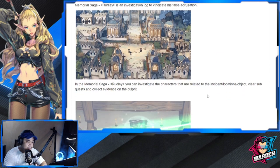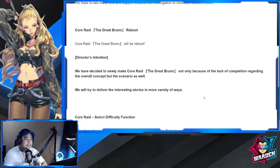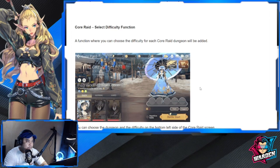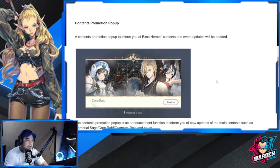For those who are fans of the story, this Memorial Saga will be your content — I haven't played it yet personally. For Core Raid, the Great Run Reboot is coming. There's also a Core Raid select difficulty function being added where you can choose the difficulty for each dungeon, which is actually nice. A content promotion pop-up for events and updates will be added as well.